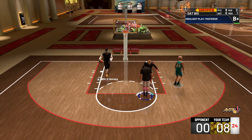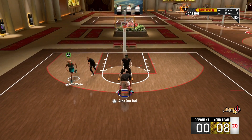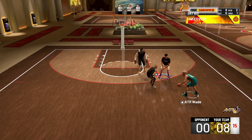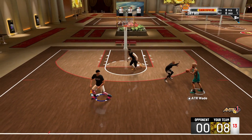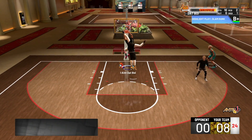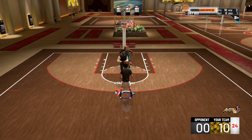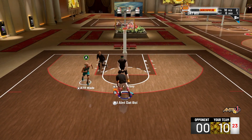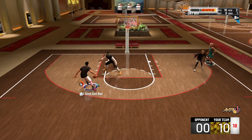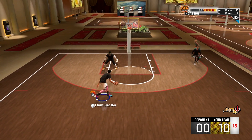We talked about jump shot bases, badges, and hot spots. Another thing is your takeover meter. Obviously you're not a shooter, so your takeover isn't going to give you the sharp shooter ability. But I feel like if I get a dunk early on in the game — not saying that gives me takeover, but your takeover meter goes up a little bit, like you're heating up — I feel like I shoot better. Even on my slasher, even on my rebounding rim protector, builds that are not shooters, I feel like I shoot better as long as I have a little bit of momentum gain on my takeover bar, just because you're heating up.